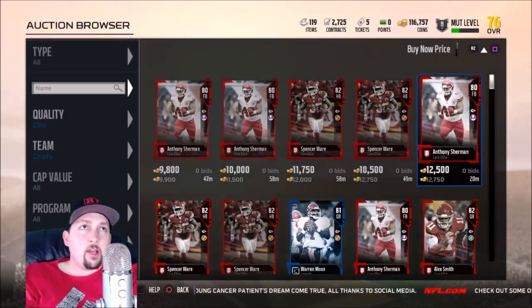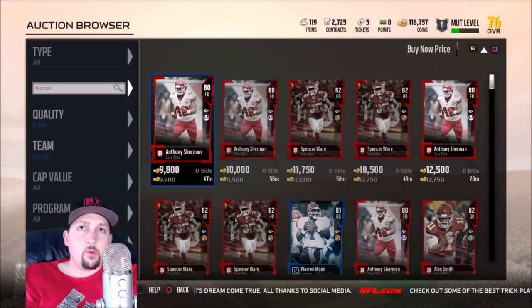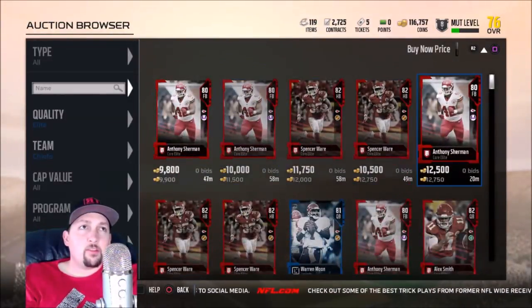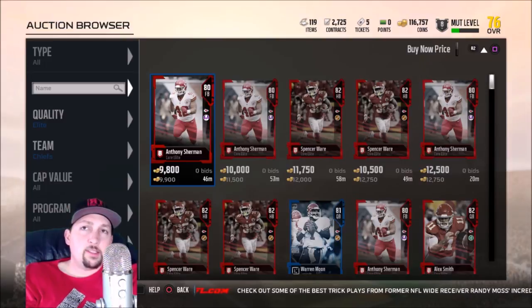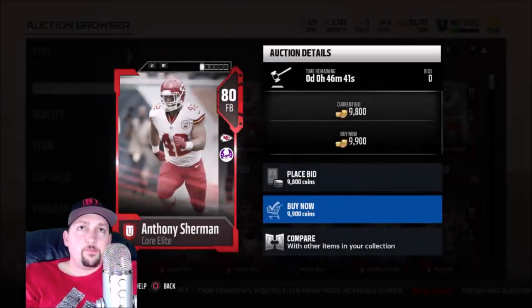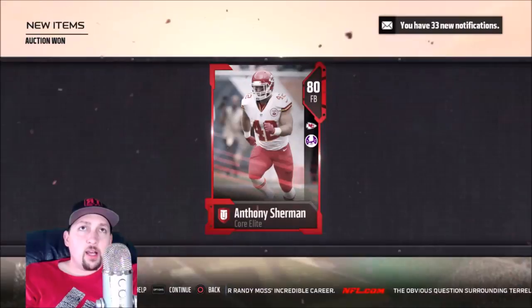I could be sniping right now but I'm just giving a tutorial. Now I'll show you how to sell cards. Here's Anthony Sherman — fullbacks sell pretty well. I'll actually buy Sherman and flip him right from this screen. Typically once I buy a card I just flip it immediately rather than going back to the market separately.